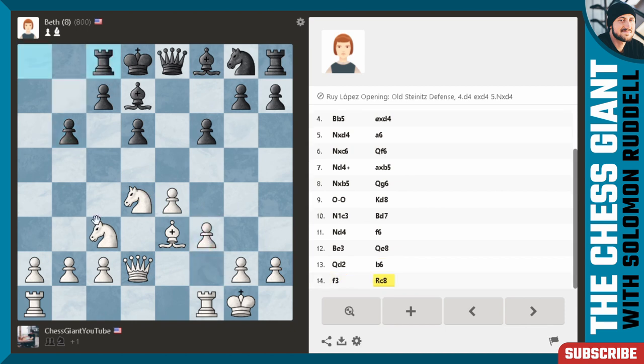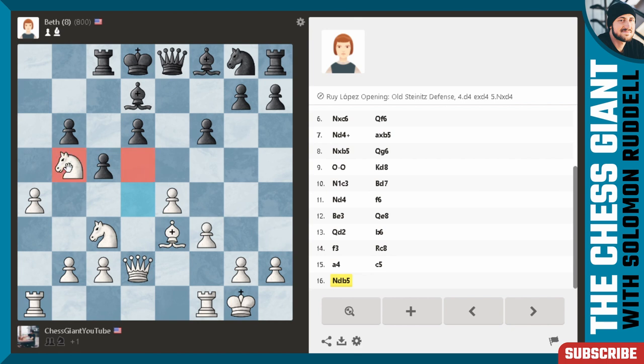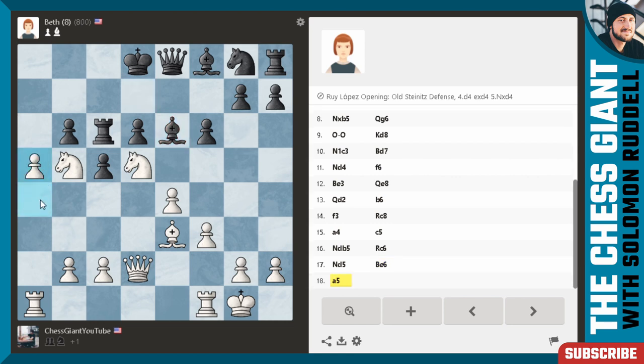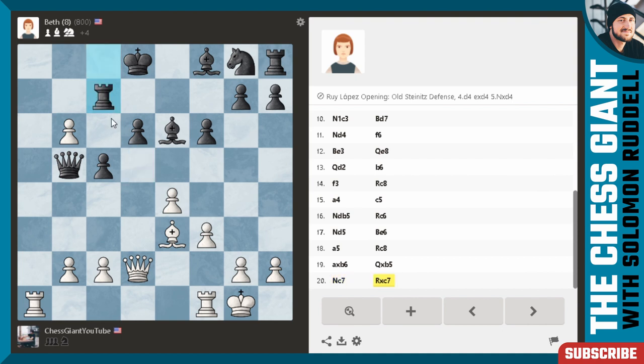Bishop d7 is played. We'll go with knight d4. As you guys can see we're simply up a pawn. After f6 we'll just continue with bishop to e3, maybe queen d2. Here we're going into an English attack type fashion. We play f3, and against rook c8 let's play a4 — start pushing this pawn down the board. c5 — we're okay with that. Now we have two holes on b5 and d5, and against rook c6 we can play knight d5. Always got to take advantage of structural weaknesses.